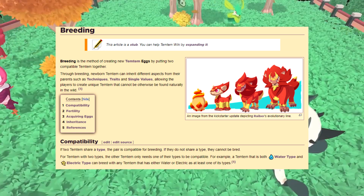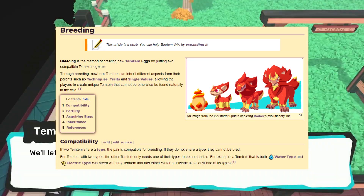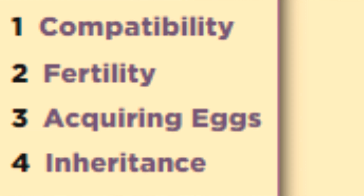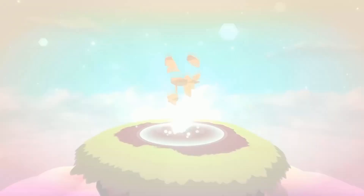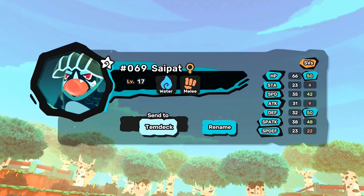I'm taking my information straight from the Temtem wiki, which I will be leaving a link to in the description below if anyone wants to check it out. The wiki has breeding broken up into four categories: compatibility, fertility, acquiring eggs, and inheritance. Before we get into any of that, let's go over the general breeding overview description.